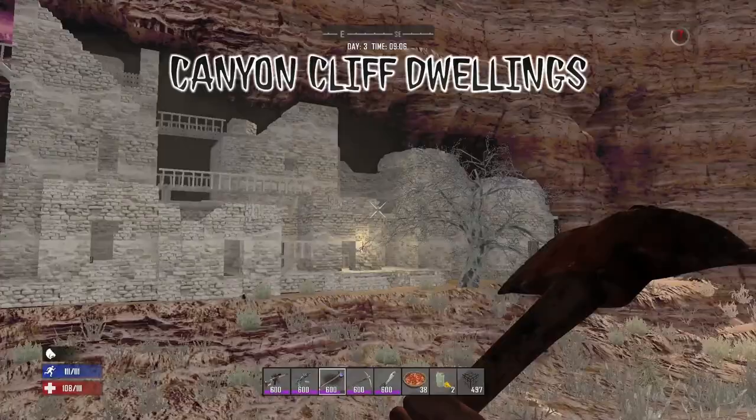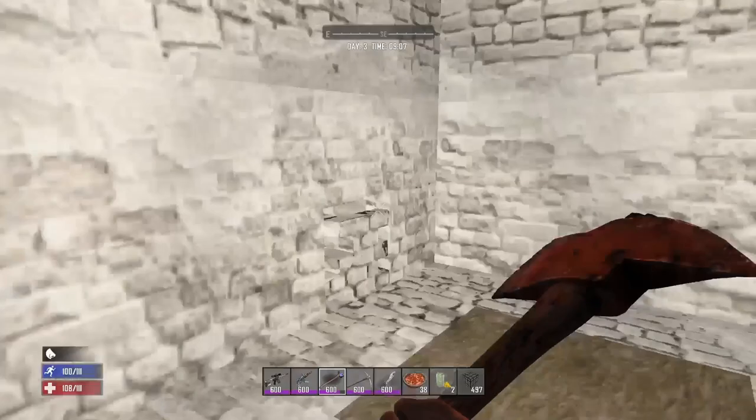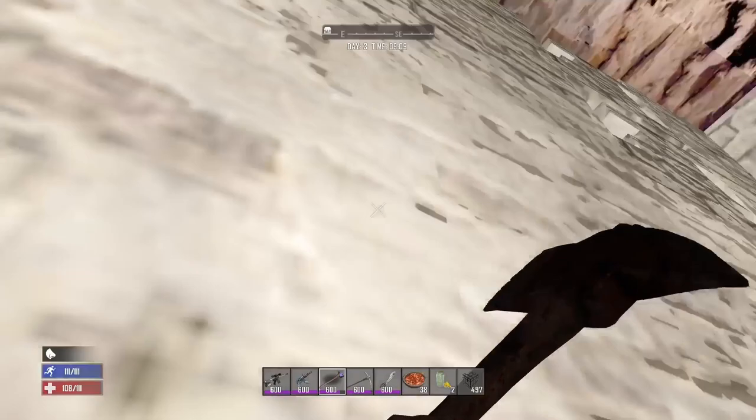It's a shame that these POIs don't spawn in random gen, but I suppose if they had the canyon spawning all through random gen it would probably tear your world apart. There's not a lot to the canyon cliff dwellings — if you make your way out the back you can find a rope bench and what looks like a small tomb with a coffin and a corpse inside.